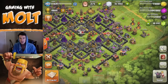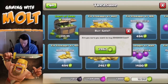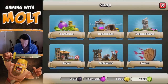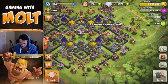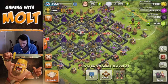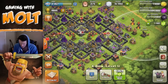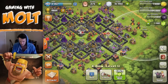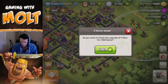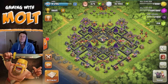Our Inferno Towers are maxed out — wait, no they're not! We can upgrade those one more time; that would have sucked if we didn't catch that. Let's upgrade that to max right there. We'll fill our treasures up one more time and upgrade this one, then finish both of those. That puts us at 1,500 gems, so we can finish this X-Bow right here — which will be done in ten days — we definitely want to do that. That leaves us with 218 gems.